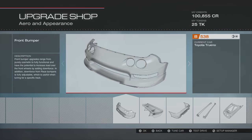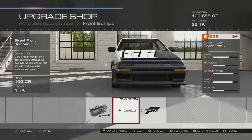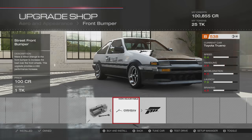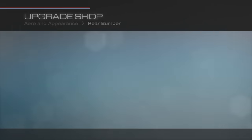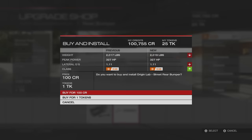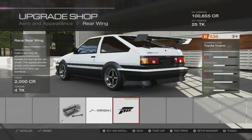Let's check the aero stuff. Obviously it's a drift car so you can do whatever you want with it. You can only have the Origin kit or the Forza kit. I like the Origin kit — it looks decent for a body kit. We're going to go with the Origin kit because it works for a drift car. If you were building a circuit car, I wouldn't advise it, but for a drift car it's fine.